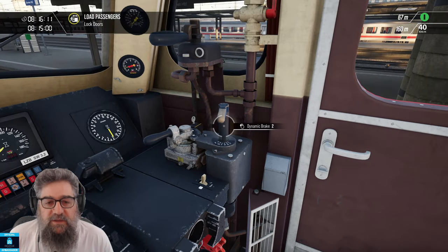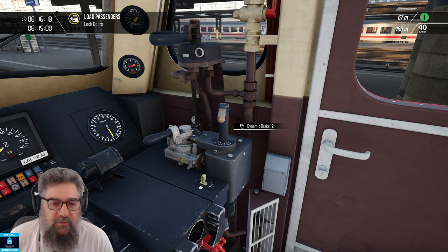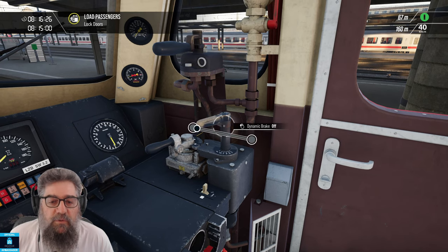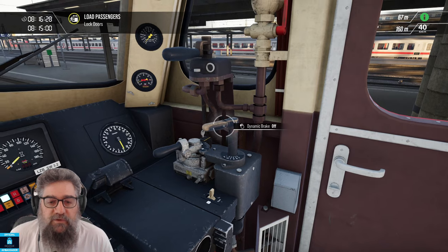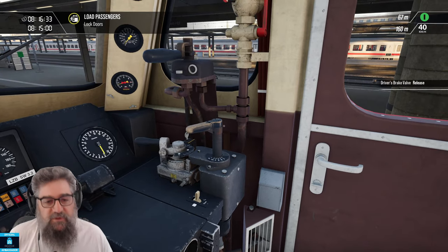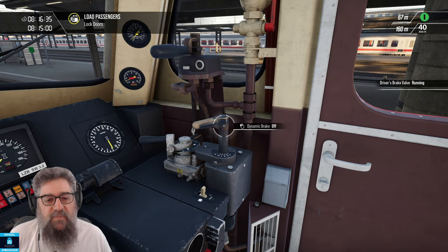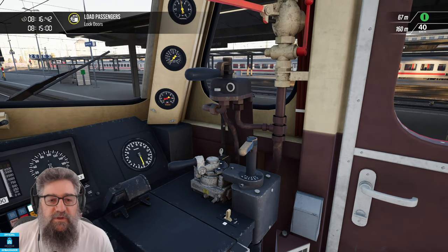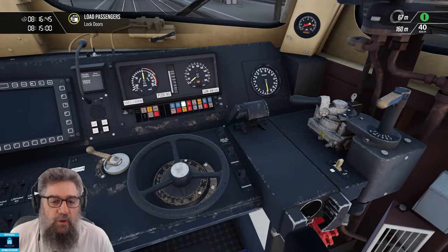The driver's brake is linked to the dynamic brake, so the harder you brake with the air, the harder it'll brake on the dynamics as well. The dynamics are the electric braking, which use the motors to generate power and push it back into the grid, or just burn it up with resistors. You can move them independently as well, and once you do, the dynamic brake is no longer linked until you release the driver's air brake and apply it again — then they're linked again.